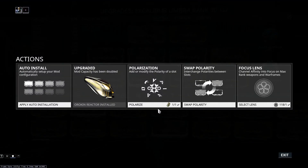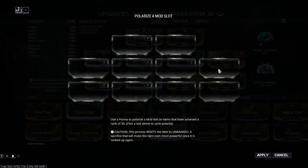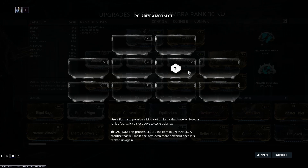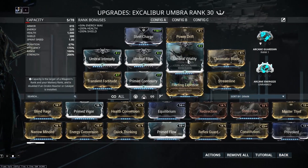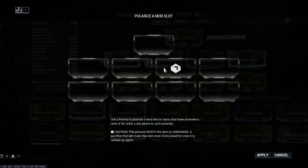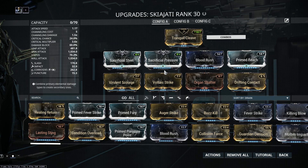You cannot get them back. As you can see, you cannot create an Umbra Polarity with Forma. Even if I put it over the Umbra slot, you cannot create an Umbra Polarity. So do not get rid of your Umbra Polarities. The same goes for the Umbra Sword — you cannot make an Umbra Polarity on the Sword.